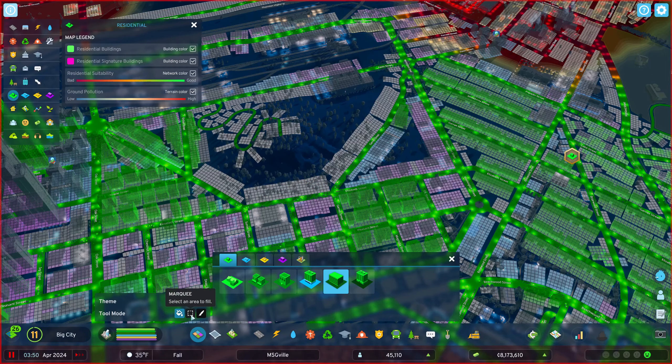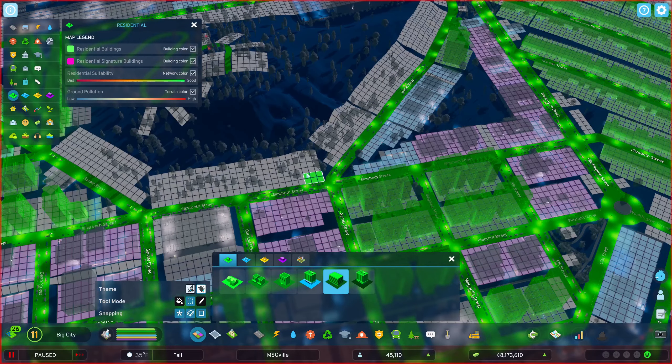So use the marquee tool when you're first starting out and make smaller buildings — a three by three, a three by two, or a two by three. Those smaller apartment buildings will house people and make everybody happy.